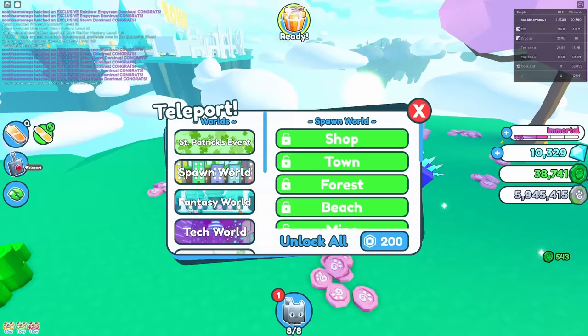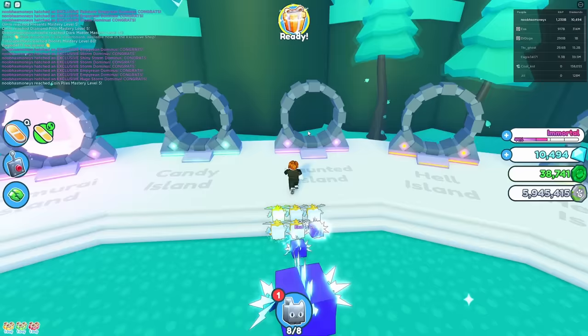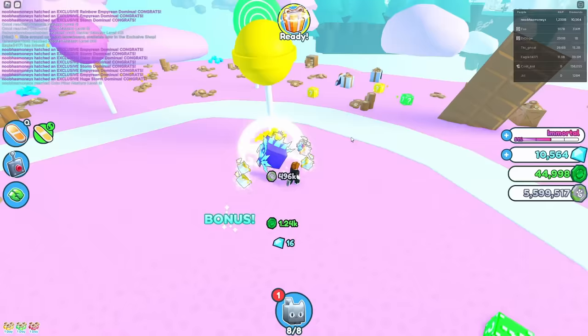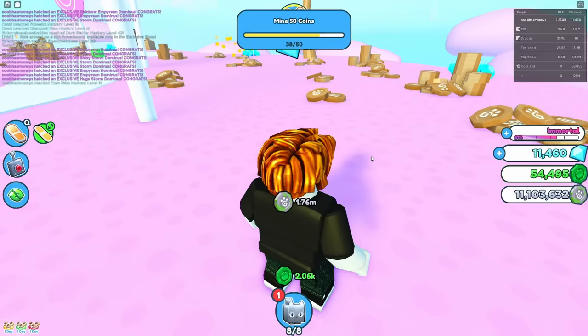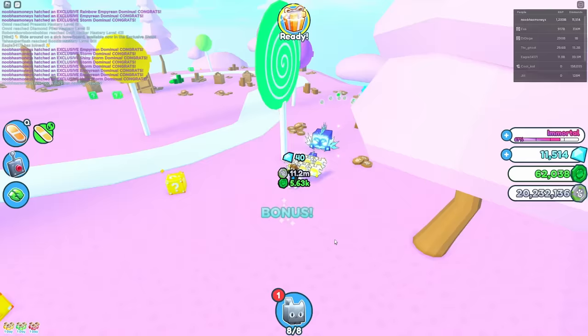Let's go on to the next area. Let's walk through this portal and go back over here. Can I afford the Haunted Island? I can't, but I can get the next area. We're going to have to be doing this one at a time. We're not making the best progress in the world, but I think we're on time. If I don't finish this challenge in under an hour, I will give away every single pet I've gotten in this video to one of the subscribers watching.